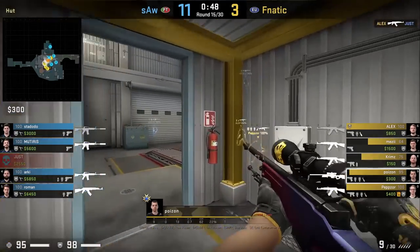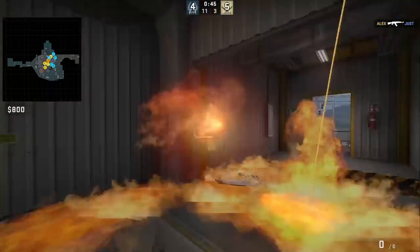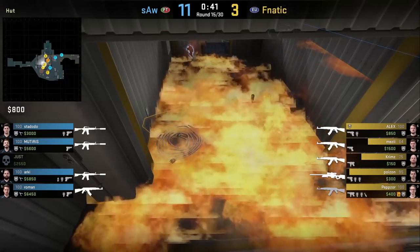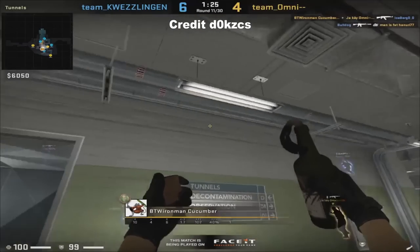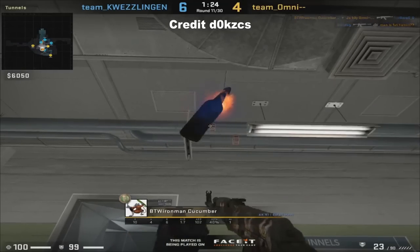Poison has an easy safe way to molly heaven from hut without exposing himself to heaven — while in the doorway, aim at the vent then left-click throw. Obviously clear sight first before setting up to throw this. Dock CS lower mollies main by throwing at the pipe here and the molly burns through the floor killing the player above. Sick molly.